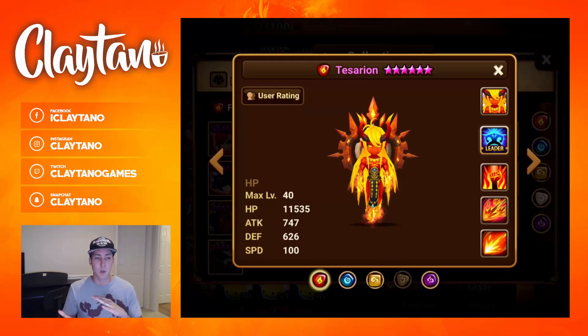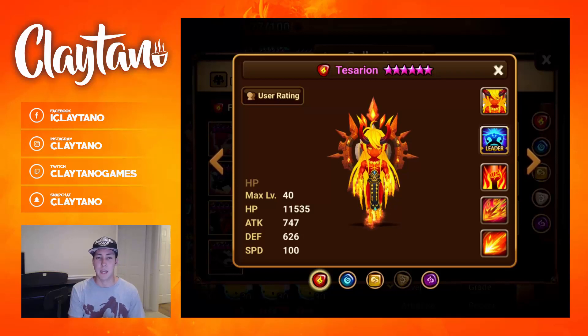Late game, you want to switch over to more of a Violent type build. Swift is still viable, but Violent is better than Swift. For nuking late game, I would say go with either Will or Revenge as the offset — only build Swift if you're going with a nuke build. Slot two is Speed still, slot four is crit rate or crit damage, and slot six is attack percent.